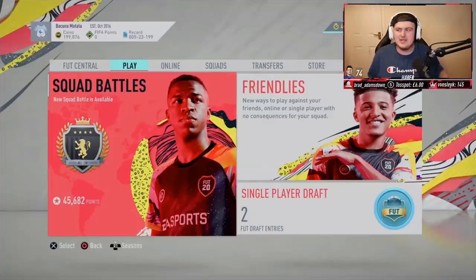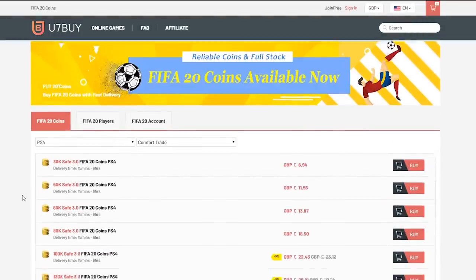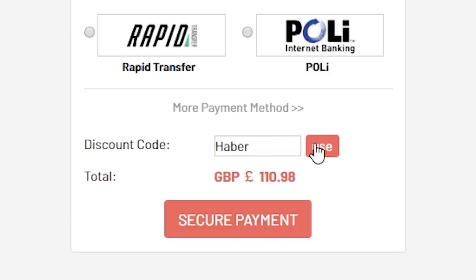Hey guys, welcome to a brand new video. Today we have some Elite One Squad Battle Rewards. For cheap, fast and reliable FIFA 20 Ultimate Team Coins, check out u7buy.com and use the code HABER to get yourself 5% off all of your orders.